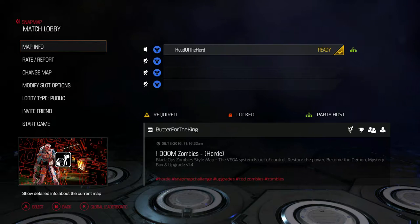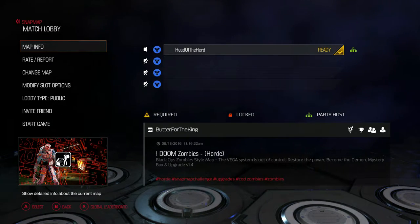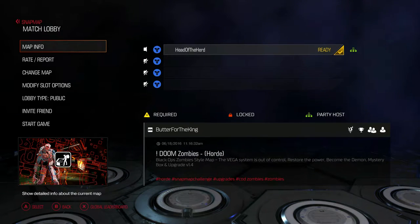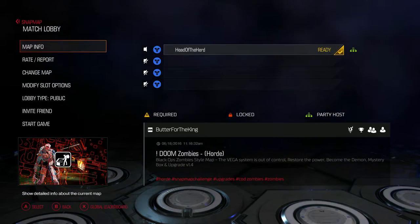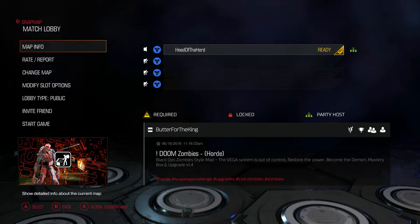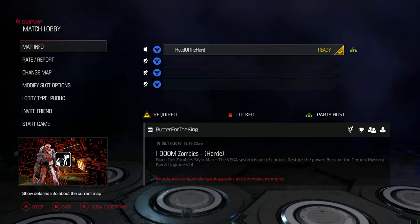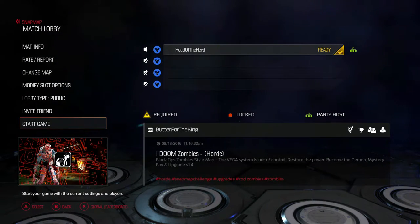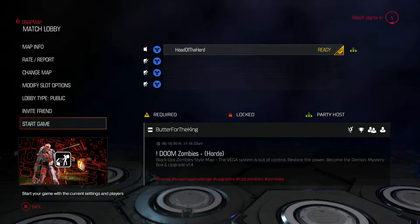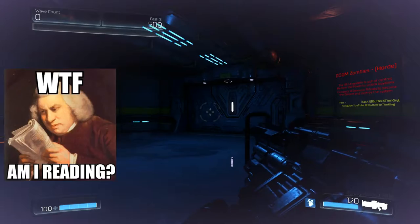The description says: 'Black Ops zombies style map. The VEGA system is out of control. Restore the power, become the demon, mystery box and upgrade. Version 1.4.' Well, what if I want version 1.5? I guess that concludes this episode. All right, no, I'm just messing with you. Let's jump right in and get going.